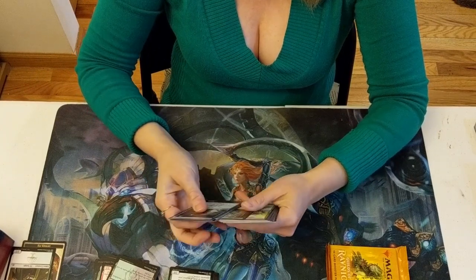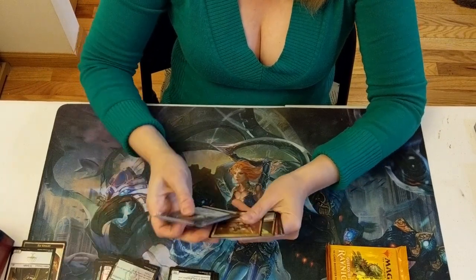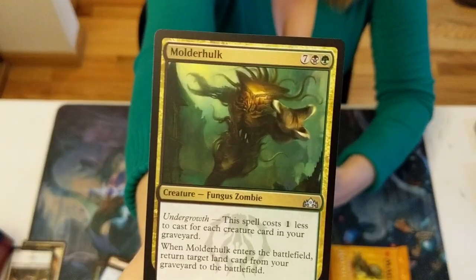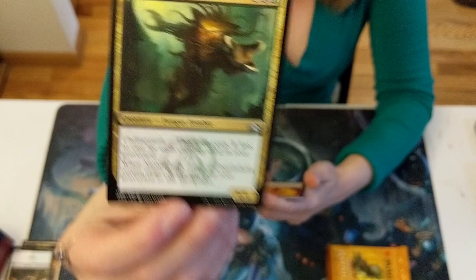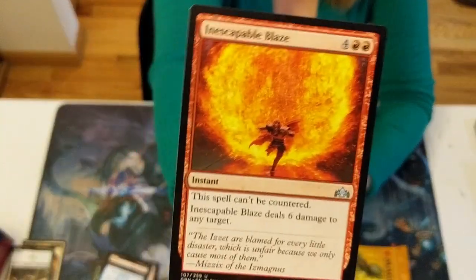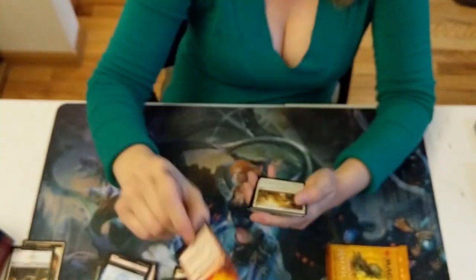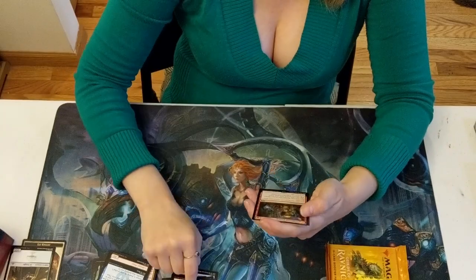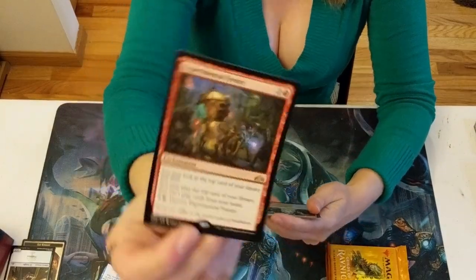Battlebond was great, except the foiling was terrible for some reason. A couple of the extensions sucked. Inescapable Blaze. Gird for Battle. Experimental Frenzy.